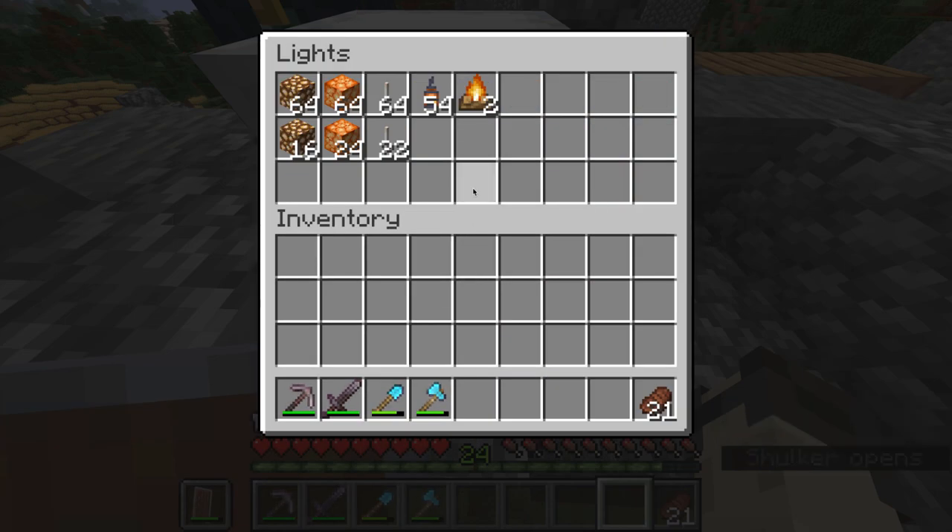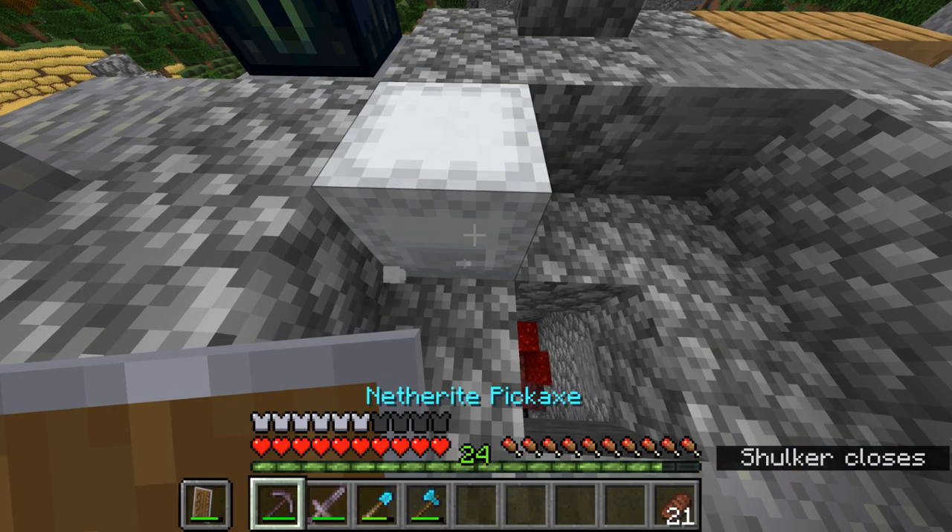This is my lights box, which also isn't done yet because I still have yet to find an ocean monument and get sea lanterns, as well as a few other light sources. But it has glowstone, shroom lights, end rods, lanterns, and campfires.